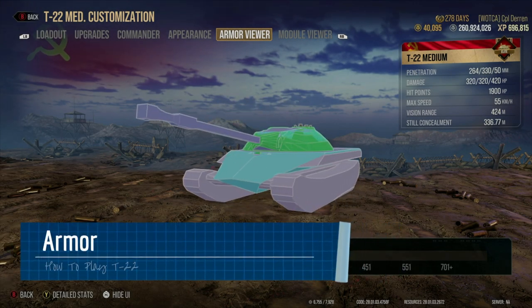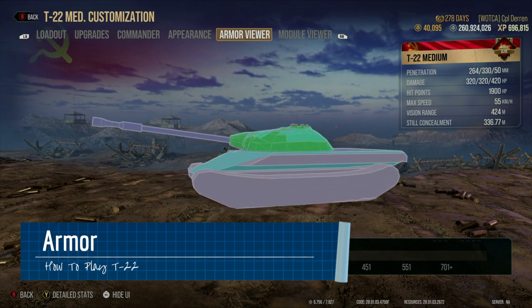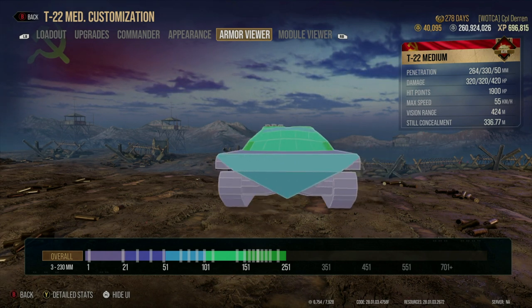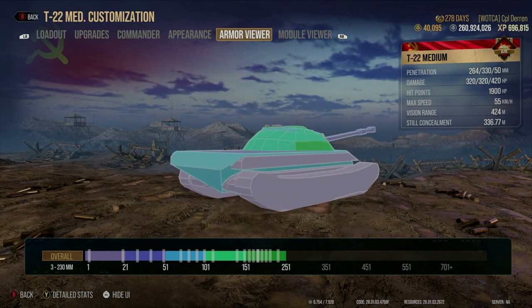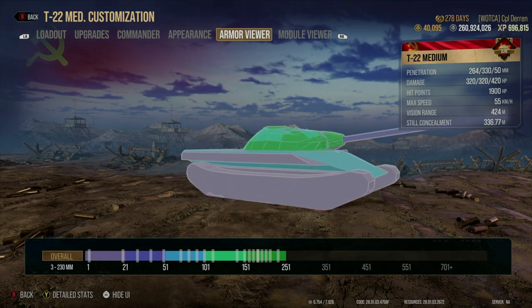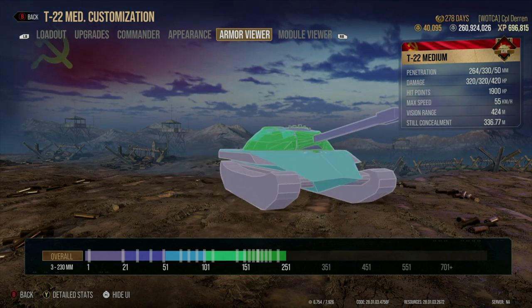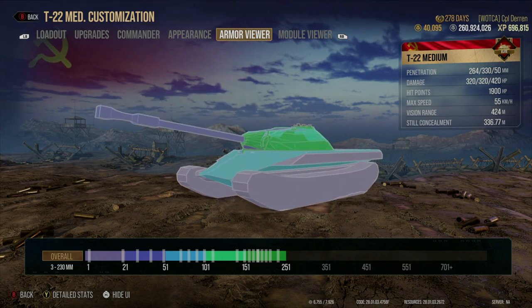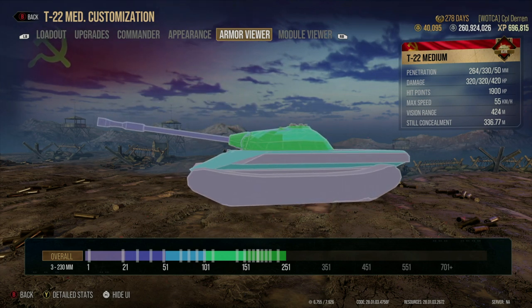The armor on the T-22 is pretty unique in terms of the other Russian mediums. The hull is a diamond shape similar to that found on the Object 257, a tier 9 heavy tank, which of course allows for some side scraping, but overall the armor leaves much to be desired, partially due to the pike nose on the front, and at certain angles is capable of bouncing some shots.